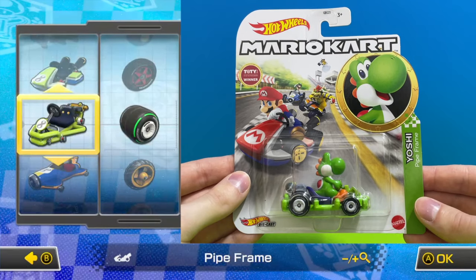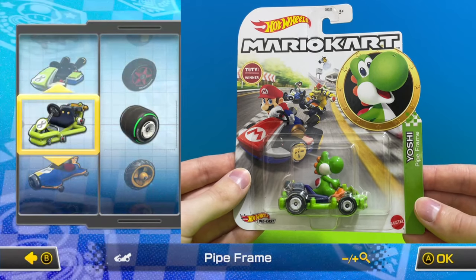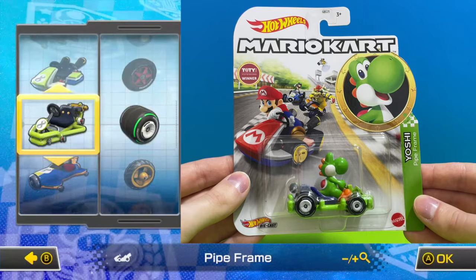You can never have enough Yoshis — here we have a green Yoshi driving a green pipe frame with slick racing wheels.